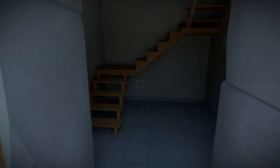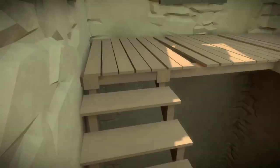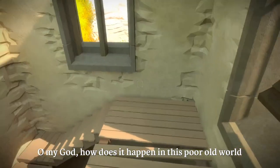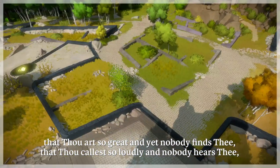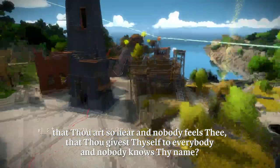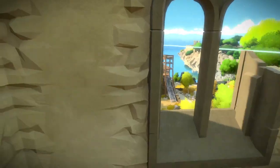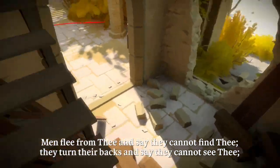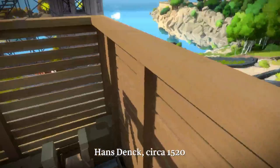This goes up — oh yeah, this door right here. I'm still intrigued by the rest of this area. This wasn't off-limits to me, I could have come up here the whole time. "How does it happen in this poor old world that thou art so great and yet nobody finds thee, that thou callest so loudly and nobody hears thee, that thou art so near and nobody feels thee, that thou givest thyself to everybody and nobody knows thy name. Men flee from thee and say they cannot find thee, they turn their backs and say they cannot see thee, they stop their ears and say they cannot hear thee." Hansdang, circa 1520.